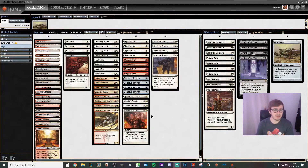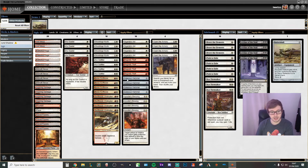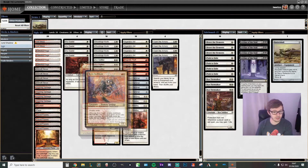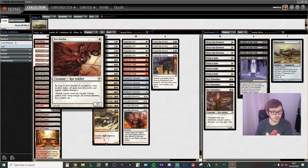Hey, what is up guys? Murphy back for another video. Today we are playing a Colossal Hammer deck. Colossal Hammer gives a creature plus 10 plus 10 — we're gonna go stick that on some double striking creatures. We've got Boris Swiftblade, Swiftblade Vindicator, and Core Jewelist.